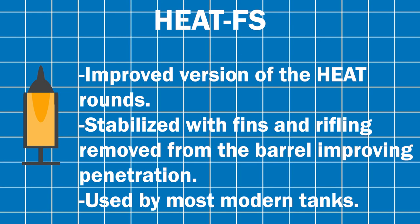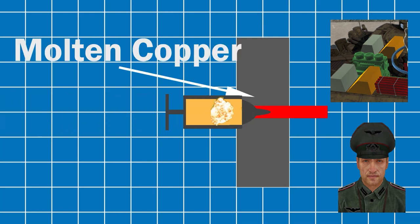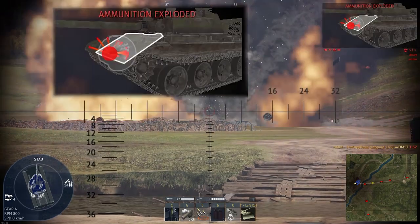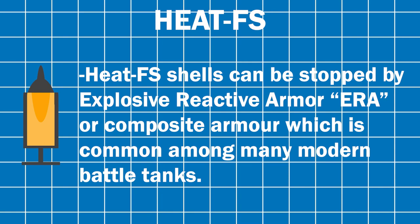The high-explosive anti-tank fin-stabilized round, HEAT-FS. It's an improved version of the earlier HEAT round — it uses fins to stabilize, and rifling on cannons is removed. Used by most modern battle tanks, HEAT-FS shells can be stopped by explosive reactive armor, ERA, or composite armor, which are common on many modern battle tanks.